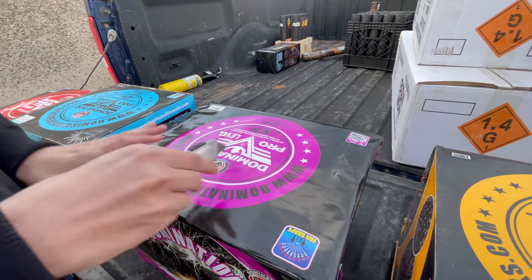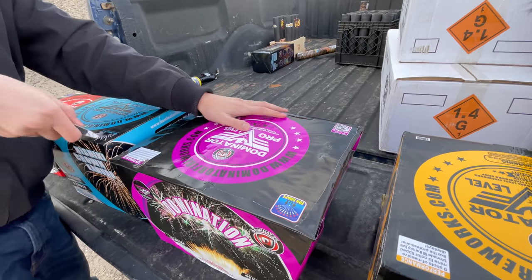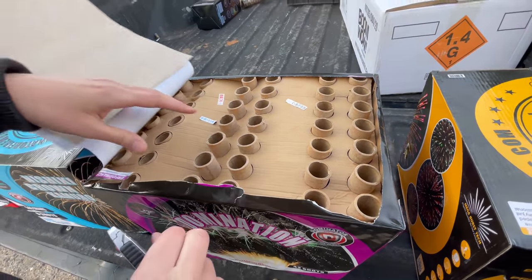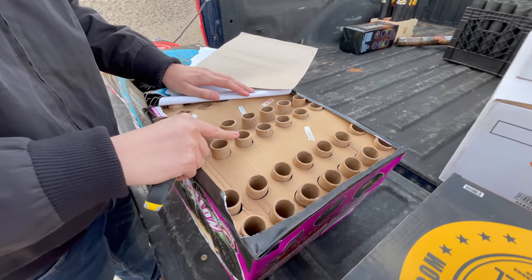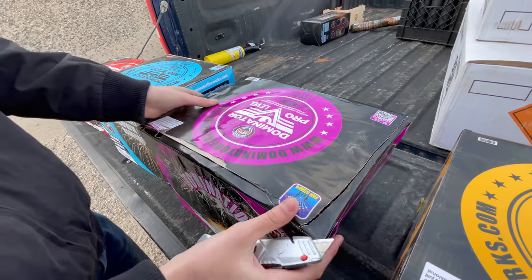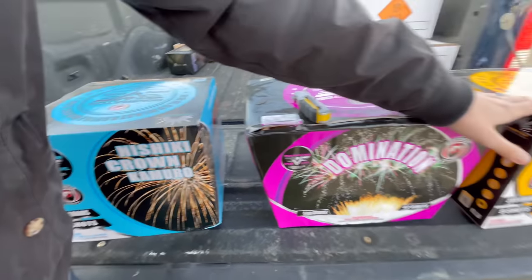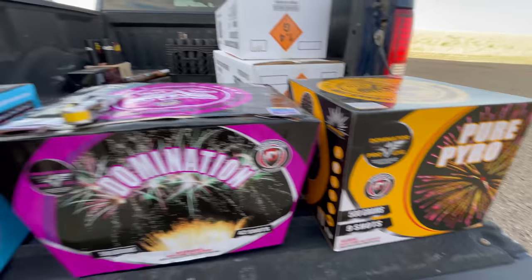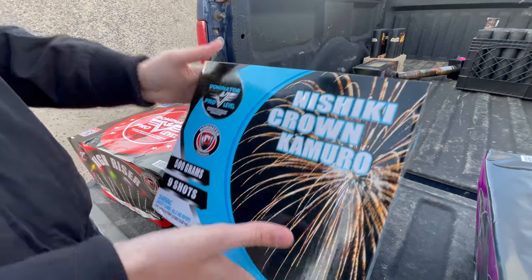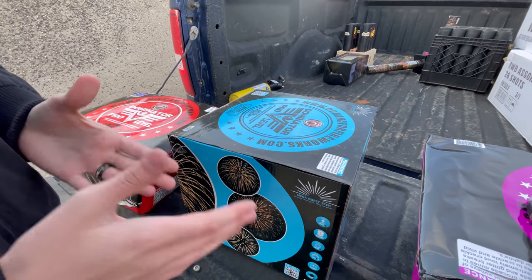Let's take a look at the bore size — we'll take the top off the cake. You can see the thing is pretty loaded. Tube diameter is about an inch; these should be pretty loud shots. I haven't really been disappointed with a Dominator cake before. Then we've got this one here which is very similar to Pure Pyro — Nishiki Crown Camaro. This one is actually going to be more like the Positive Pyro.